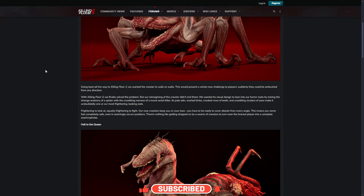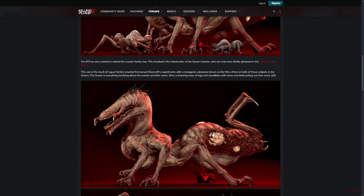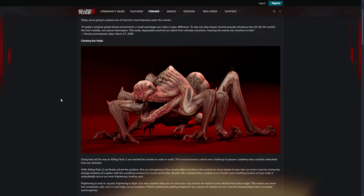But yeah, this was a look at the new boss — looking very creepy. We've got the eggs here by the looks of it, and these do look like weak areas because the flesh is more exposed around there. Very interesting. If you did enjoy the video, don't forget to like and subscribe, join Discord if you're new. If you want to keep up to date with Killing Floor 3 news, this will be the channel for that.